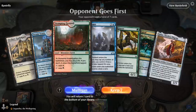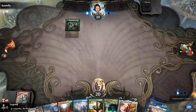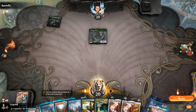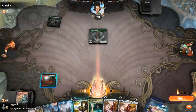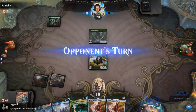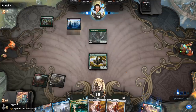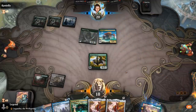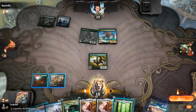Alright, we're on the draw with a fine opening hand — only one gate, but we've got some ways to find more with Golos. Facing a turn-one Elf — always scary. Could play Guild Summit next turn before Growth Spiral. Opponent is on Elementals, so finding a Gates Ablaze eventually is going to be pretty key. Leafkin Druid triggers and a Risen Reef — we're a bit behind.